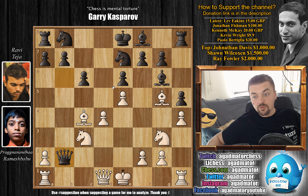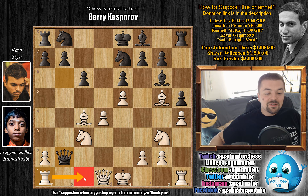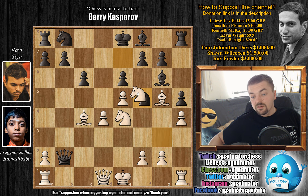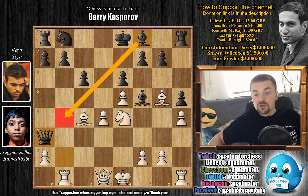Well, Ravi decided to capture it — queen captures on b2. Now the knight is under attack on c3. You can either defend it with rook to c1, or as Pragu played in the game, knight c to e4. We have knight to f5 now, as you don't want to allow something like knight to d6. Pragu can definitely play knight captures on f5, bishop captures, but then after rook to b1, queen can come to a3 and black defends. This bishop can come to b4 with check — it's an okay position for black. So Pragu doesn't waste time; he simply castles.